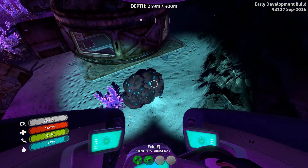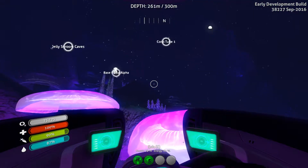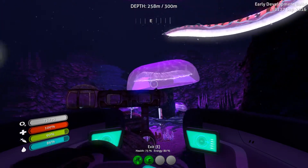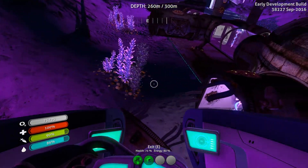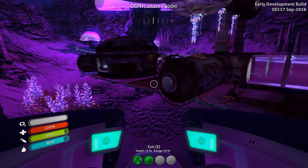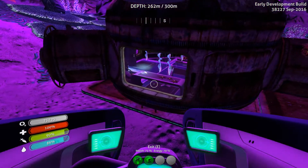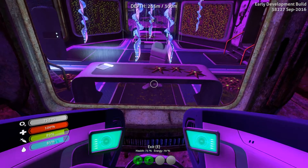This doesn't get any less crazy. There's an actual magnetite deposit that you can explore with the prawn suit. Oh, that guy's attacking me. You know what I don't have that makes life substantially easier when you're exploring this? I don't have the repulsion cannon, which I had last time I was here. And that enables me to move a lot of these things out of the way.